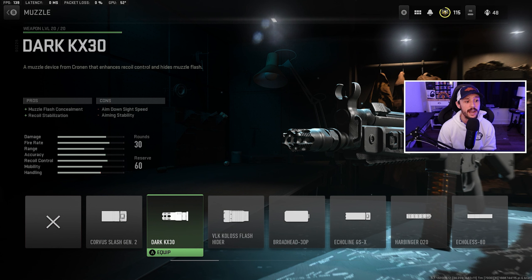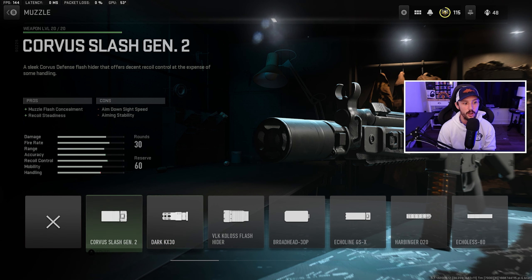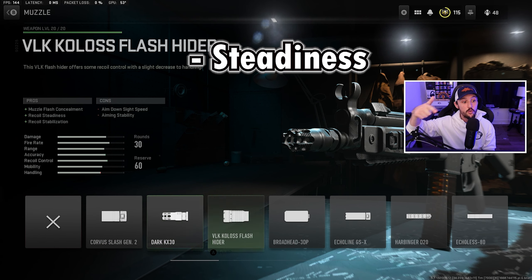When we're talking about building and tuning a weapon, there are three main things that we're balancing: ADS speed, range, and recoil. Now with some machine guns we're also factoring in mobility, but for the most part it's going to be ADS, range, and recoil.